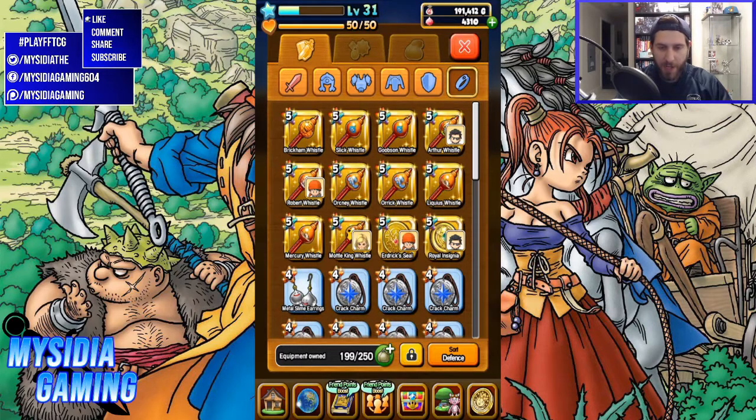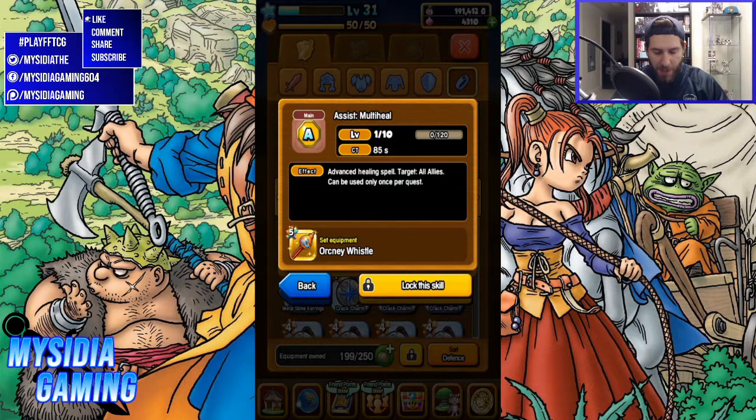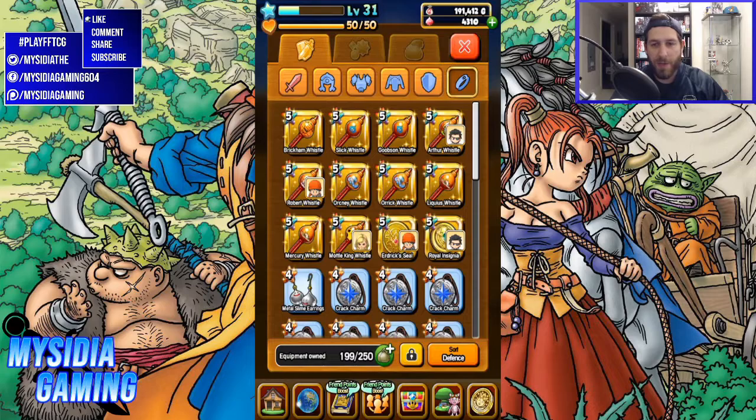Next up, we have the orc king whistle, and this one is really the top-rated one. It has Multi Heal, which is a heal on all allies. You can only use it once per quest, and the CT is super high on it, so you need to upgrade it in order to get that down so it will charge up and you can actually use it. So it's going to need some upgrading, but it is a tremendous utility thing to have on any character. It also boosts your magic healing and your defense, so in general it's just a solid, solid accessory that gives you extra healing for harder battles.